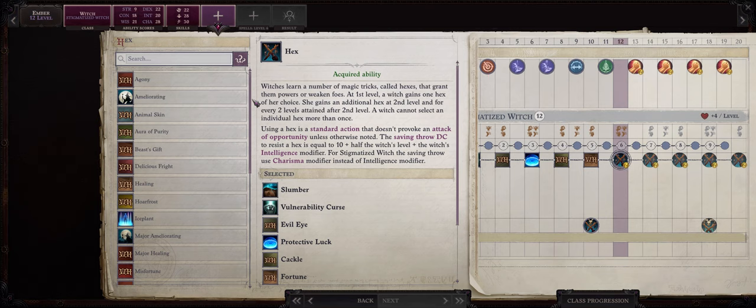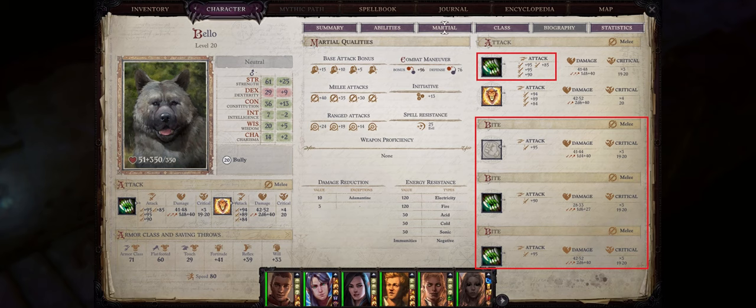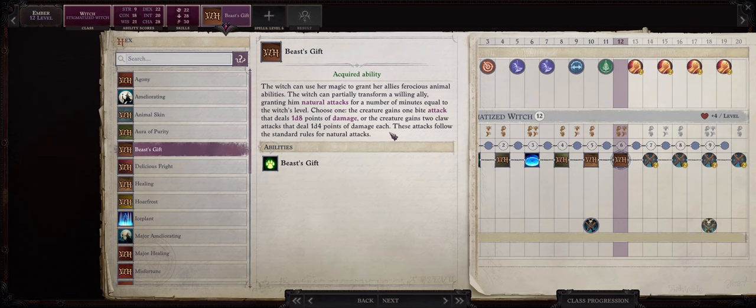Now your level 12 hex pick is a given: Beast's Gift. This is an extremely powerful hex capable of giving any of your party members — pets included — an extra bite attack. Now the best thing about bite attacks is that they will stack with one another. This doesn't mean that you can keep casting Beast's Gift on the same character for multiple bite attacks, however if you have another source of a bite attack it's going to stack with the one from Beast's Gift — such as Beast's Totem from Skald. This will translate into an extra attack per round for every single one of your characters, which is always useful, and especially useful for characters focused on bite attacks like the dog and wolf pet.